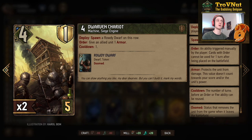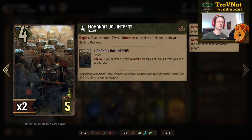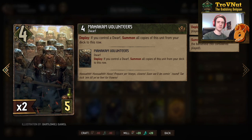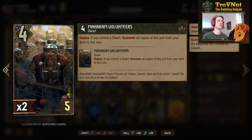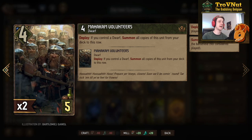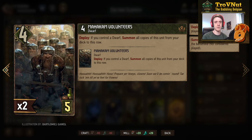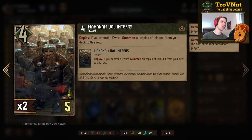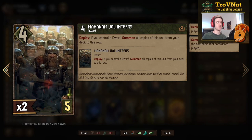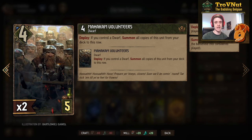The Mahakam Volunteers have four power and will also have one armor from Mahakam Forge. On deploy, they summon all copies of themselves from the deck to that row. Since there's always a dwarf in your deck, this is guaranteed thinning — pulling the other Mahakam Volunteer from the deck. There's actually a way to pull both of them from the deck with one card, which I'll talk about in a minute.